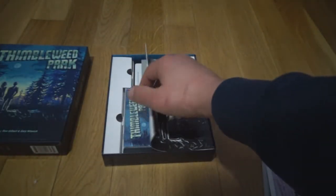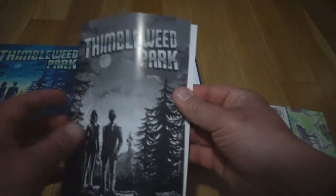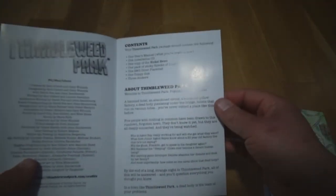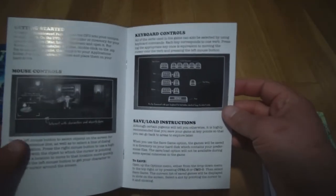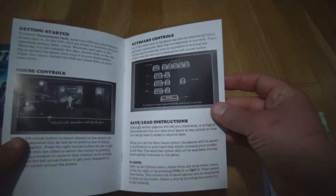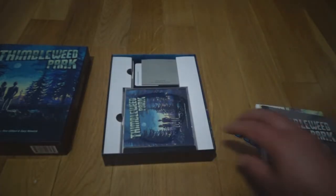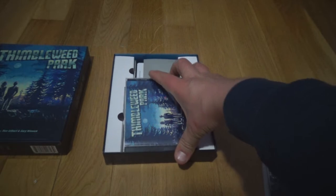We have a manual here - Marcus will like this - it's actually in black and white, probably an ode to the original manuals from the early 90s. They probably did this for nostalgic reasons. Pretty cool, it even has the keyboard controls right in there.